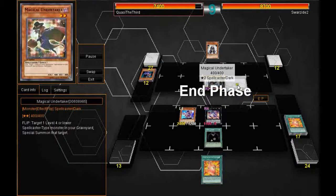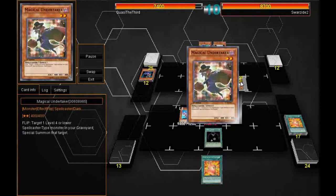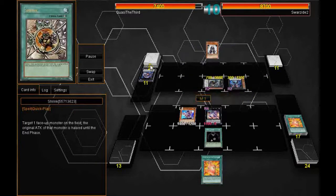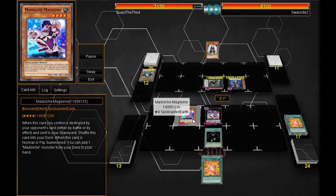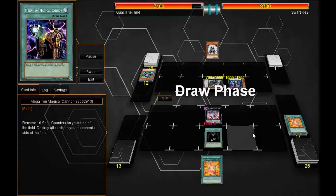Brad uses his Magical Undertaker to summon the Apprentice Magician again and goes into Gaga Child. He uses those three to summon Number 96, Dark Mist. That is going to be able to destroy my Magelene, but luckily it goes shuffling back into my deck, which comes in handy surprisingly.